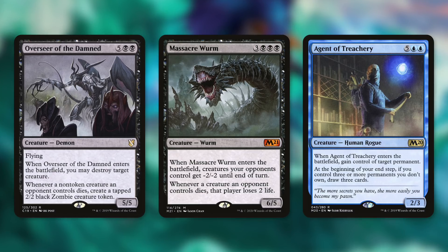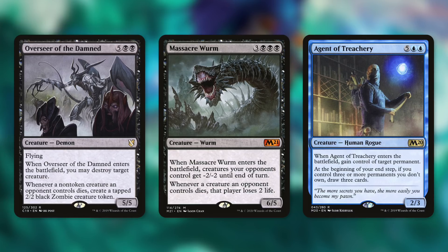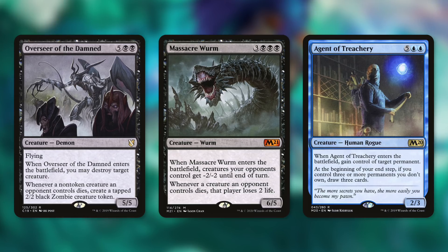And of course, Agent of Treachery — everyone's favorite blue creature with an ETB. When it enters the battlefield, gain control of target permanent. At the beginning of your end step, if you control three or more permanents you don't own, draw three cards. Encoring this is essentially permanently stealing three things. At end of turn you sacrifice the Agent of Treachery tokens, but you also draw nine cards — steal three things, draw nine cards for seven mana. That's assuming the tokens survive combat, but you might draw some cards out of it regardless.